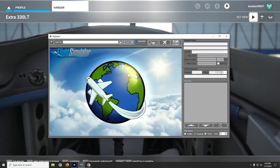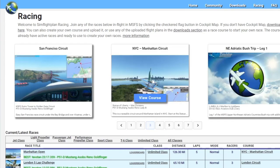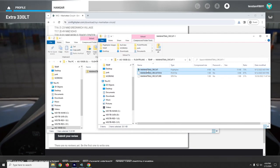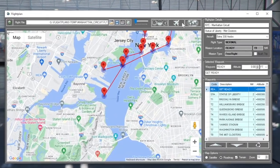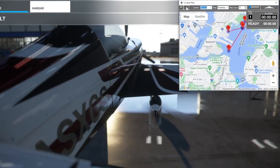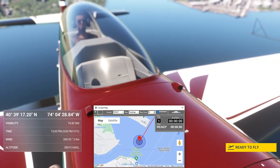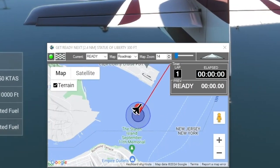Let me show you how to race standard aircraft. In flight plan, go to the racing page, find a course you want to race, and download it. You'll need to unzip the files, then go into the cockpit map and load that flight plan.